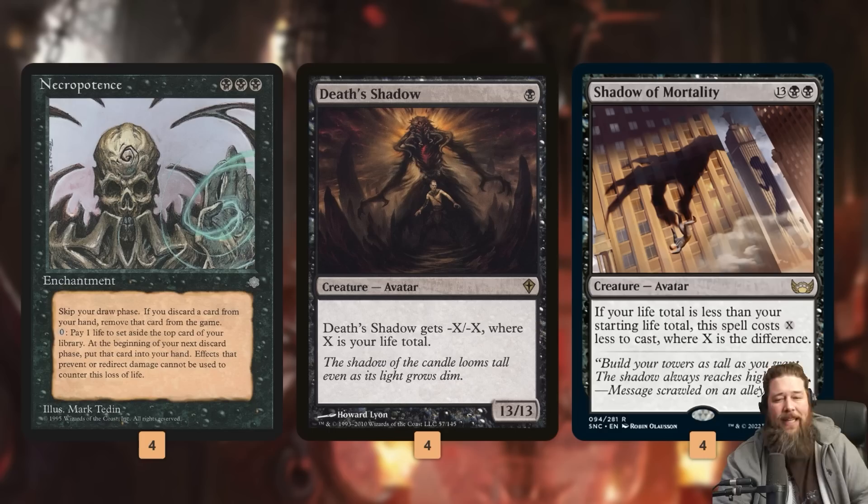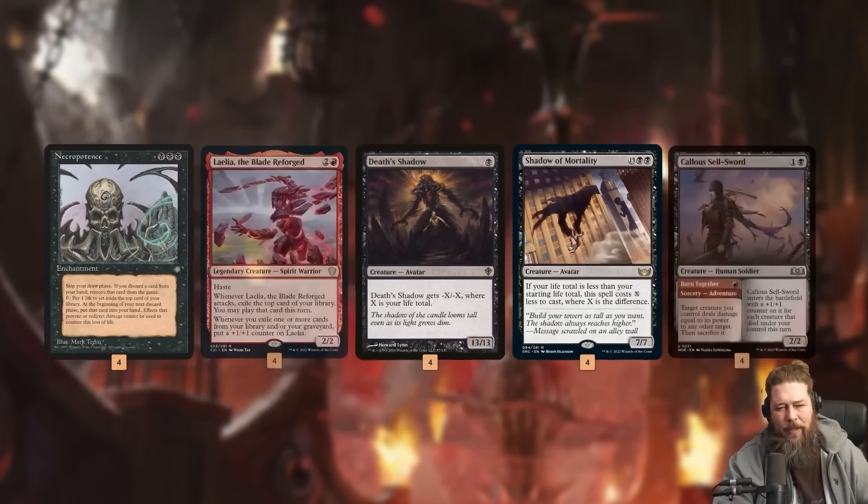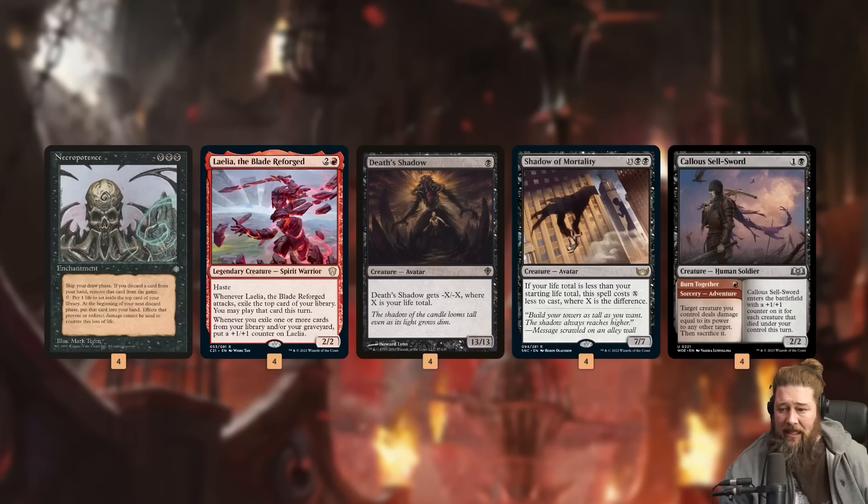If we don't have Layla for the combo kill, we just make massive Death Shadows and Shadow Mortalities and kill our opponent that way. And my favorite part: we don't even necessarily have to attack. The last key card is Callous Sellsword — a two-mana creature that has a one-mana Fling effect. For one mana, we have a creature deal damage equal to its power to any target, then sacrifice it.